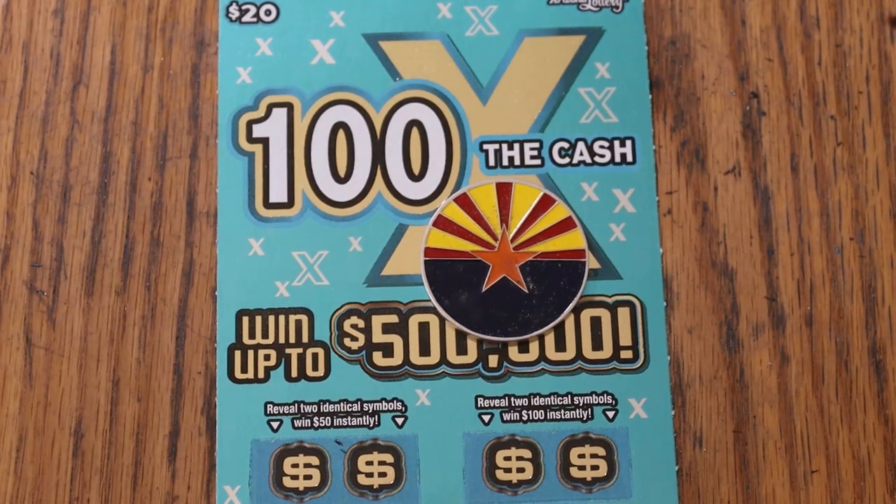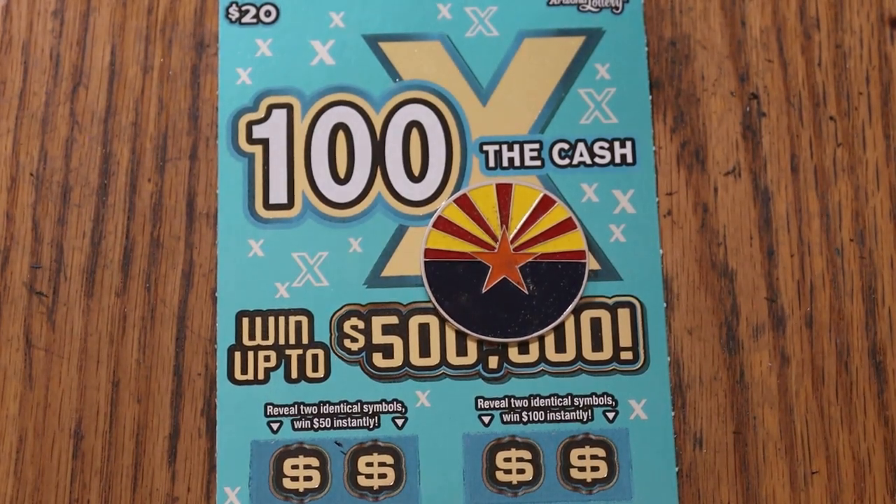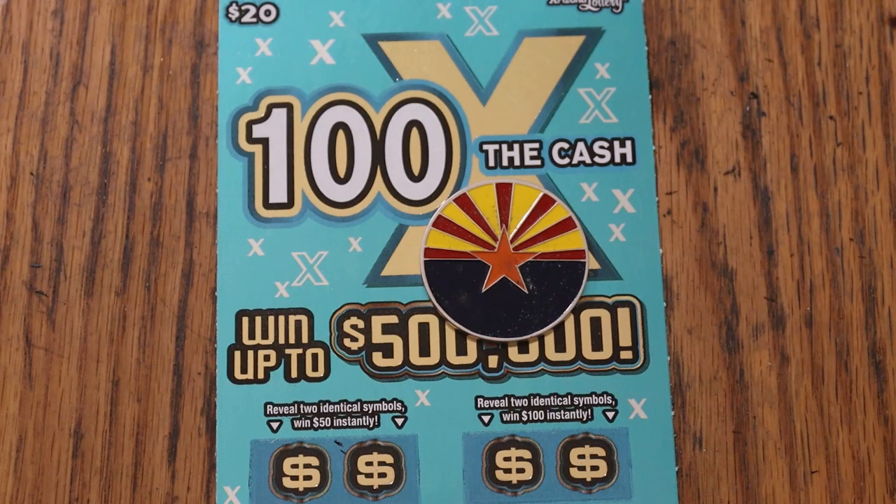What's up, YouTube AZ Scratchers, and welcome to the April 28th edition of the One a Day in April series featuring, for the last part of the month, the $20 Arizona Lotteries 100 Times the Cash game.